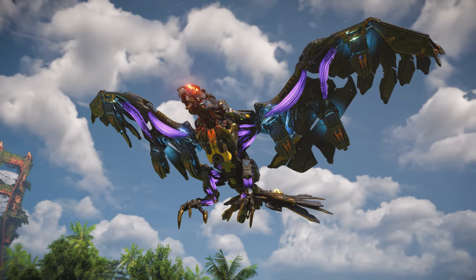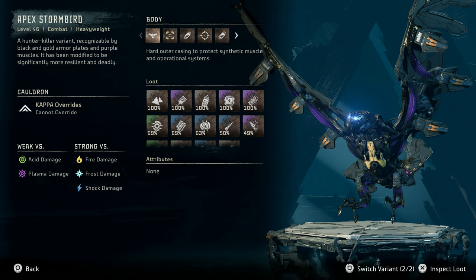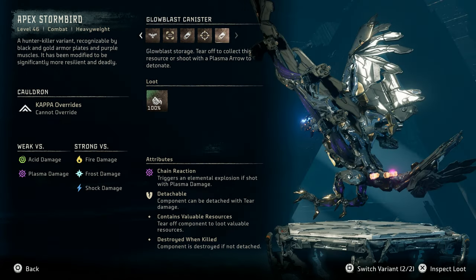Now let's take a look at the data point for the only other variant of the Stormbird, the Apex Stormbird — a level 46 combat heavyweight machine. A hunter-killer variant recognizable by black and gold armor plates and purple muscles. It has been modified to be significantly more resilient and deadly, and it cannot be overridden. The Apex Stormbird is weak versus acid and plasma damage, and strong versus fire, frost, and shock damage. It has much of the same loot as the regular variant, however it does add Apex Stormbird hearts. Other key differences include the replacement of acid canisters where the regular variant's chill water canisters were, as well as glow blast canisters in place of the regular variant's purge water canisters.